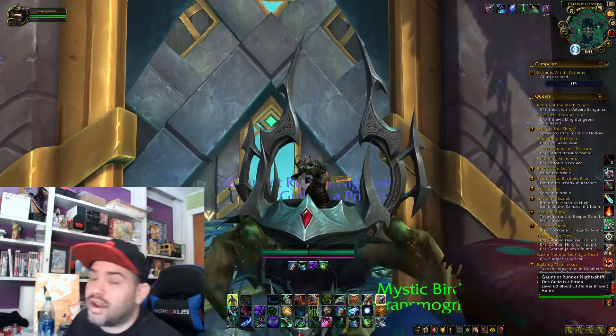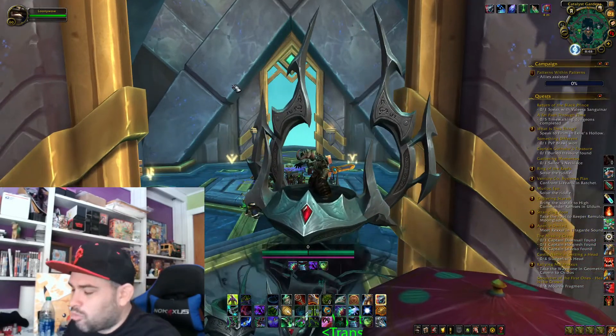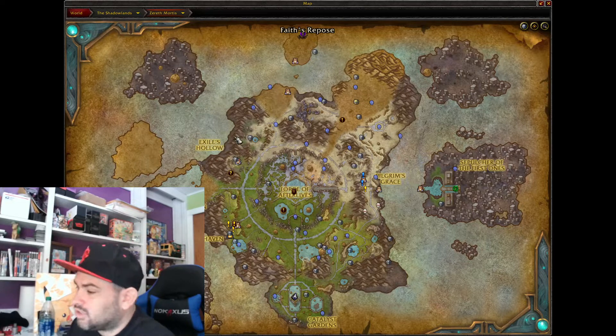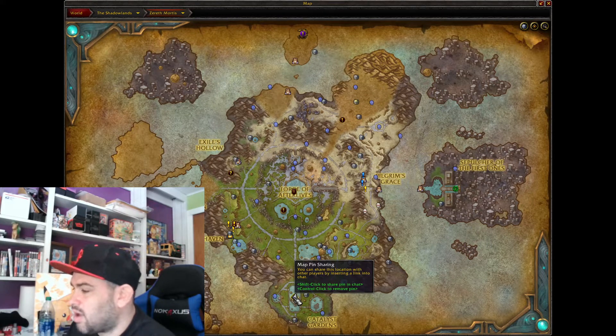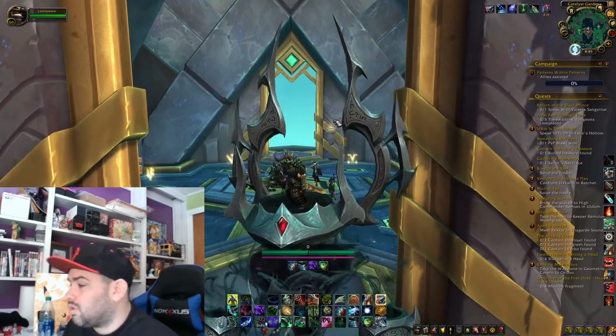I'm going to show you guys where and how to do it. I'm in Zereth Mortis at the moment. If you hit M for the mini map, when you zone in you'll be right about here — all you do is head down here, and this is where it's at. I have a map pin right here showing the location.